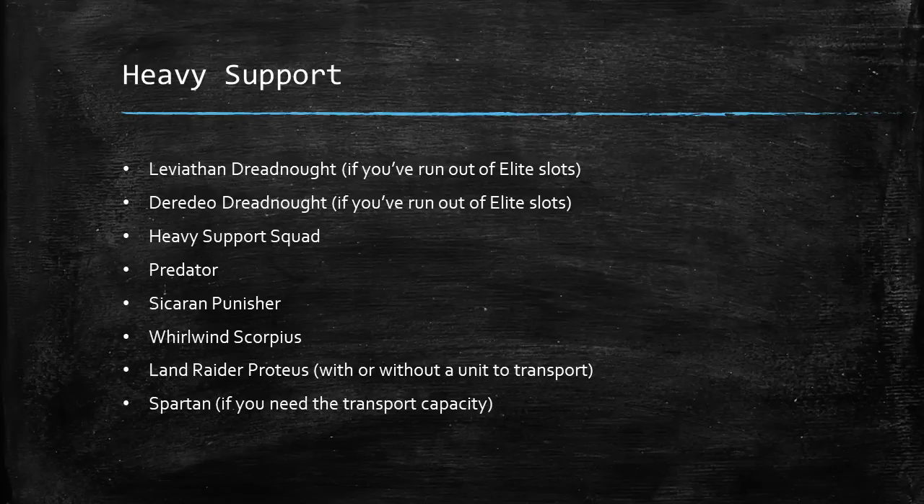The heavy support slot is easily the most contested in the game. Both the Leviathan and Deredeo Dreadnoughts are very powerful, for the same reasons Contemptors are. These come with the caveat that if you've run out of elite slots, these are the more competitive choices — because Contemptors are generally better, getting better guns for the cost than the Deredeo and being a lot cheaper than the Leviathan. The Leviathan is tougher and brings bigger guns, but at shorter range which has its own drawbacks. Filling out the elite slots with Contemptors would be the more competitive option; someone bringing Leviathans or Deredeos instead of Contemptors is probably playing a little less efficiently.